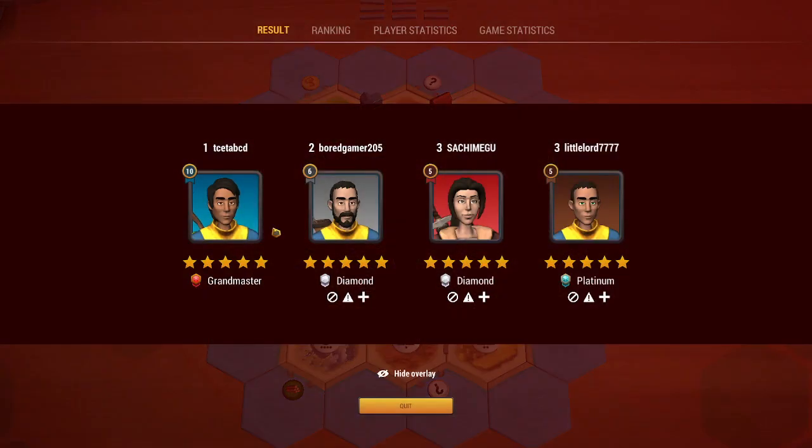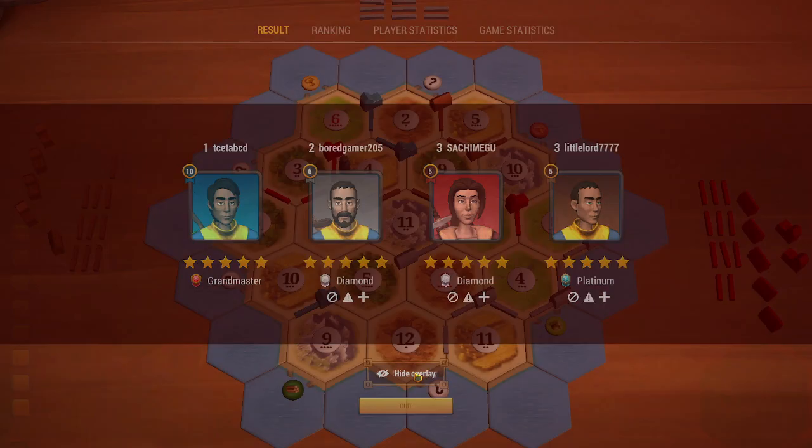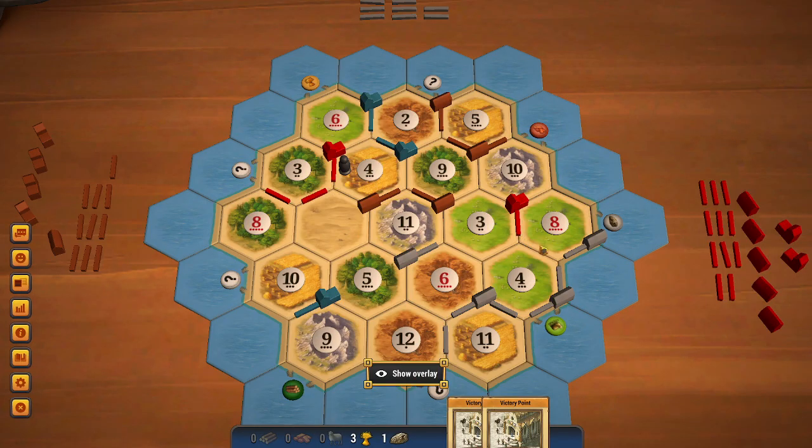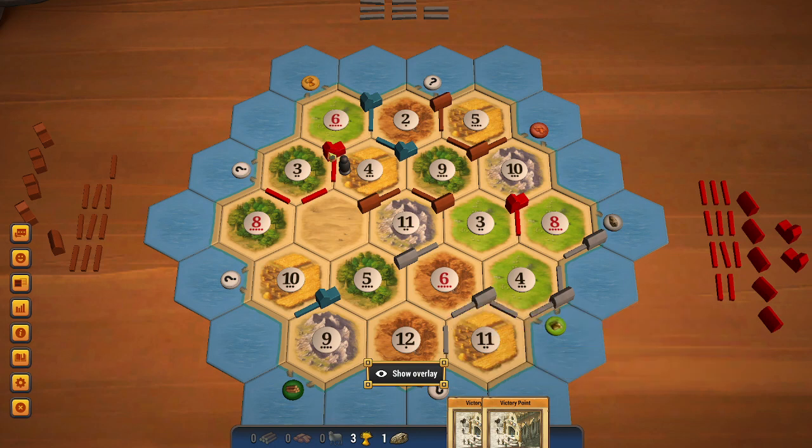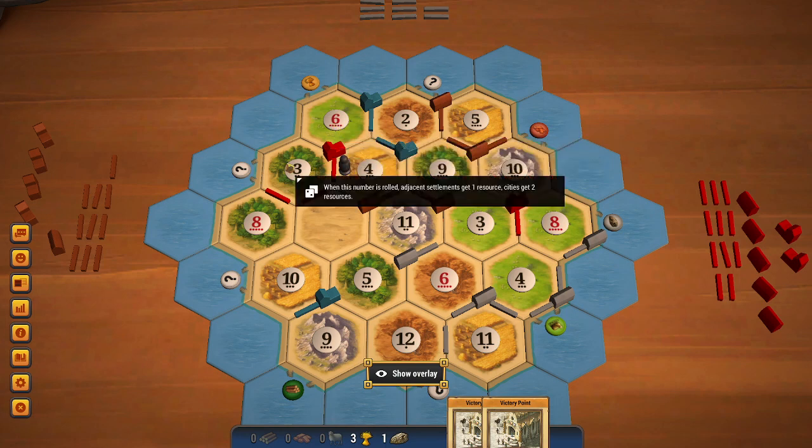I believe red doing easy 1-to-1 trades early on in the game helped everyone — they helped brown get a settlement, me get a settlement, and gray get a settlement as well. That said, the placement by my opponents wasn't good. Red had too much sheep but nothing to do with it — no brick, very little ore and wheat, and very little wood as well.